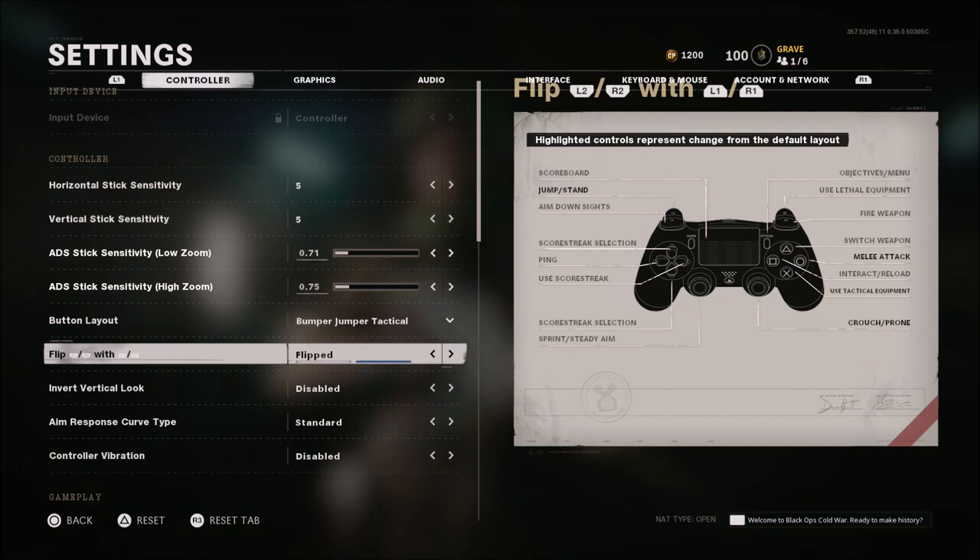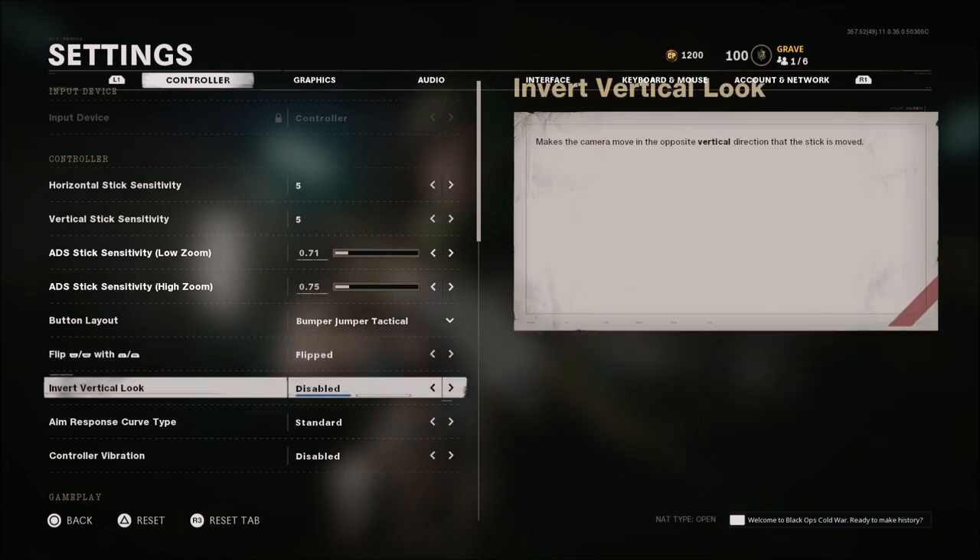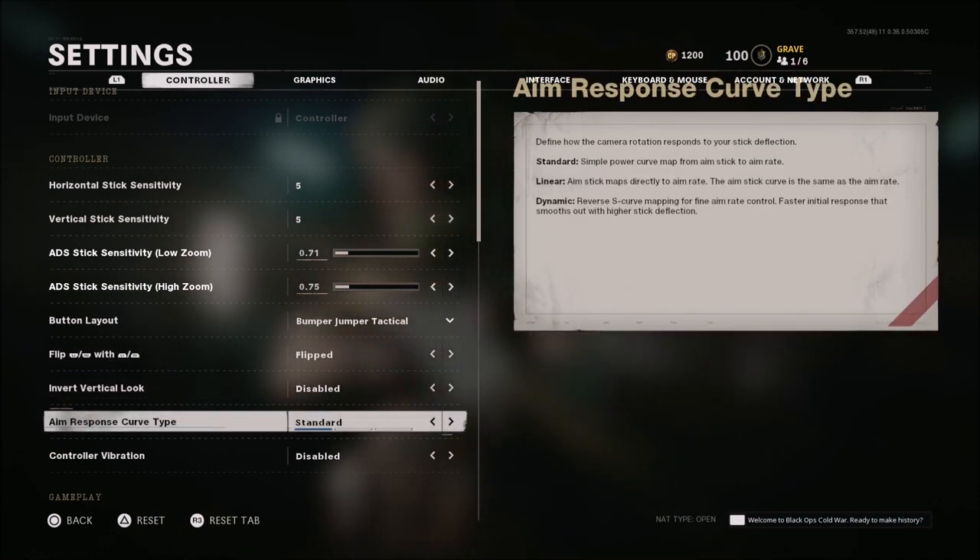When it comes to this, I always play flip, so I shoot with R1 and L1 — the top buttons instead of the back buttons on controller. Of course, inverted look is disabled. Aim response curve — this is one of the things that was added a couple weeks back. I do play on standard. Some people like dynamic. I did try dynamic in Modern Warfare and it was not that bad, but I'm not a fan of it in this game. I've never been a fan of linear, so I've stuck with standard.